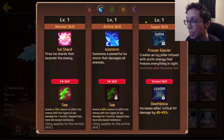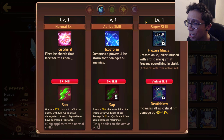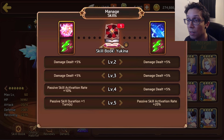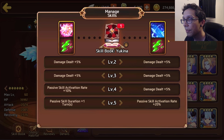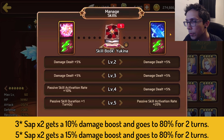The main usage of Sap is bringing her into golems or fighting enemies with a high amount of HP. You could also slide her into the water colossus to sap him if you don't have other sappers. She does have a dirt nasty slow animation, but she's still useful. For skill books, the three star Sap receives a 10% damage increase and goes up to 80% for two turns. The five star version also receives a 15% damage increase and goes up to 80% for two turns.